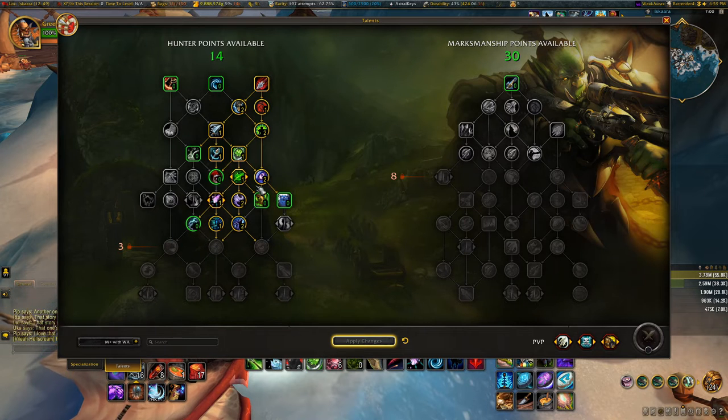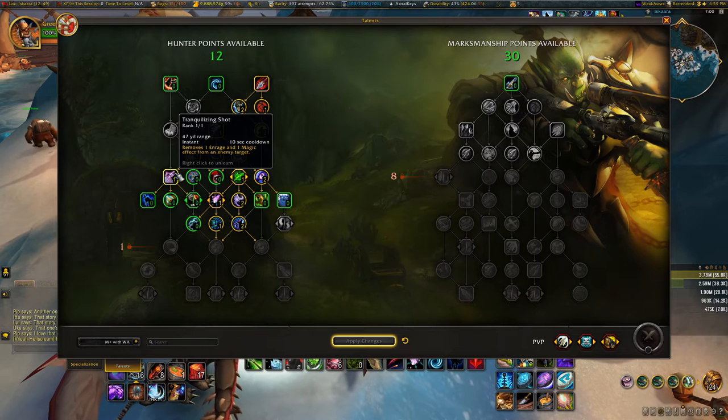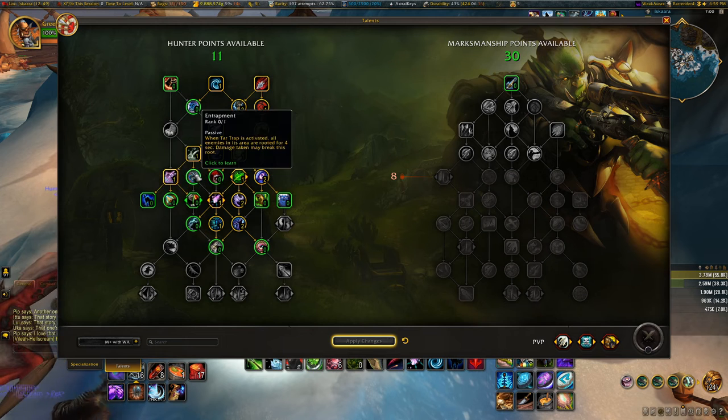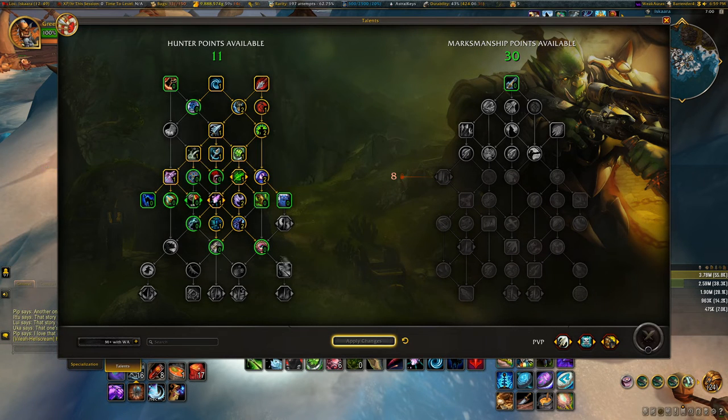Born to be Wild — put two points there, two points in Rejuvenating Wind, then one point in Binding Shot. That opens up this section: one point in Hunter's Avoidance, two points in Pathfinding, and now we need to spend three more points to get to the bottom part of the tree. The options I almost always pick are Tar Trap to get to Tranq Shot, and one point in Concussive Shot — though you could put that in Improved Tranq Shot for focus back.